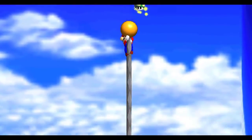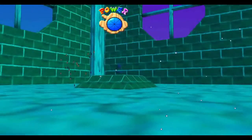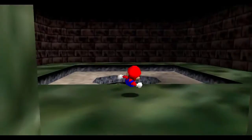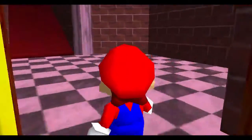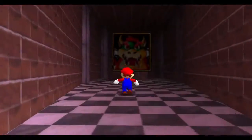where others can lead to a small bonus such as an extra life. The short missions all contain a star, where others contain a switch to activate, and a few of these secret missions can be found within other levels. Once you have collected 70 stars, you'll be able to access the final stage of the game, Bowser in the Sky.